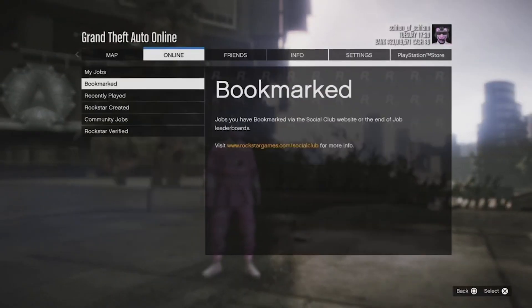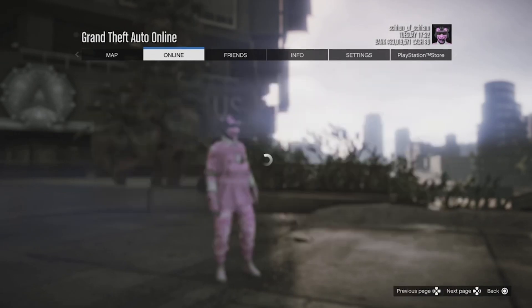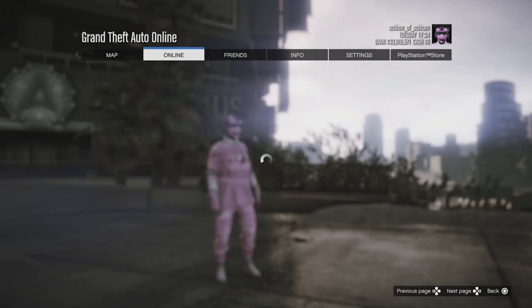Now once you've bookmarked the job, what you want to do is just simply reset your game if you haven't already. To pause the game, go to Online, Jobs, Play Jobs, Bookmarked, Survival, and then scroll through until you find the job called job name, and then simply start it up.